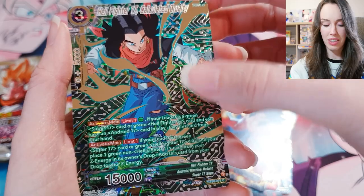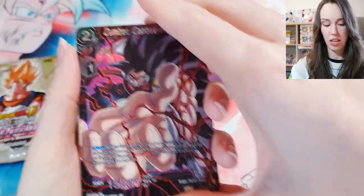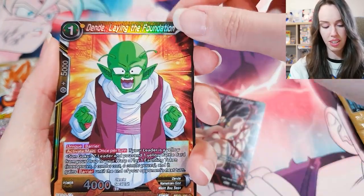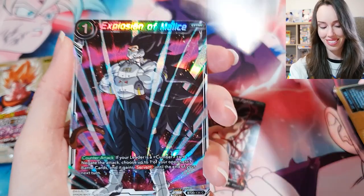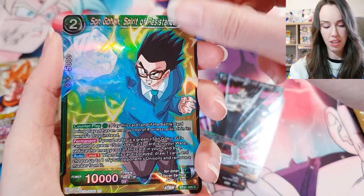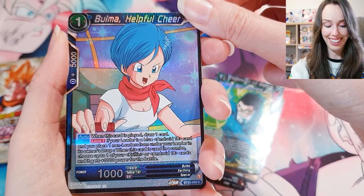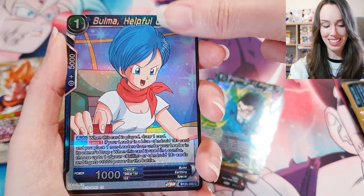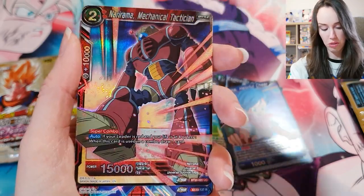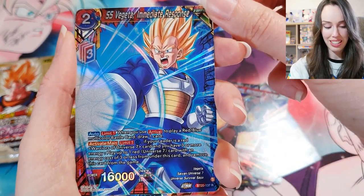Starting off with Kamba, Captive Fighter — that looks really sick. Dende, Laying the Foundation. Kamba again, Explosion of Malice. We got Gohan. We have Bulma, Helpful Cheer — oh, that's awesome. This is the first Bulma I've gotten in this pack. Majin Buu. SS Vegeta, Immediate Response — very nice.